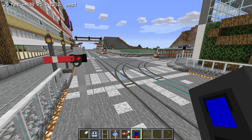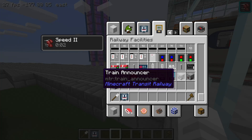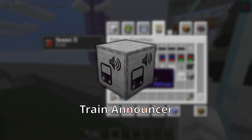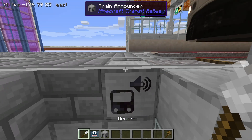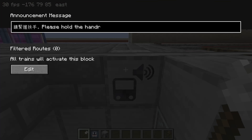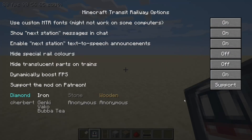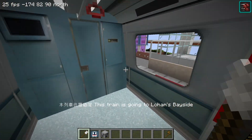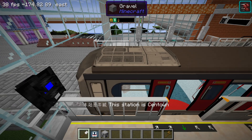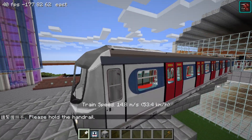Next, we will talk about several useful sensors. First, the train announcer block broadcasts a message to players on the train. Let's place it underneath the rail and right-click the block with a brush. Type in the creative message. We will also go into the dashboard options to make sure that text-to-speech or chat announcements are turned on, or else we won't see any messages. Now, let's get on the train. When the train passes over the train announcer block, it will broadcast a message to us. Please hold the handrail.